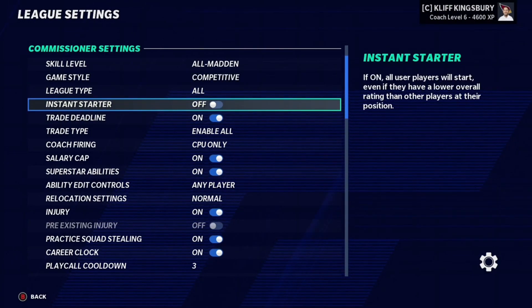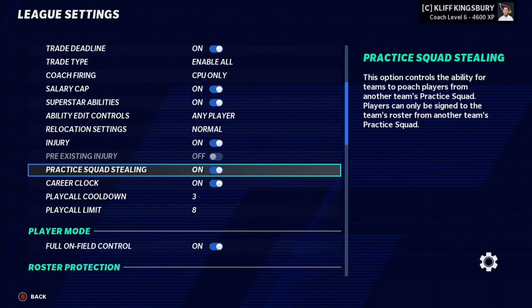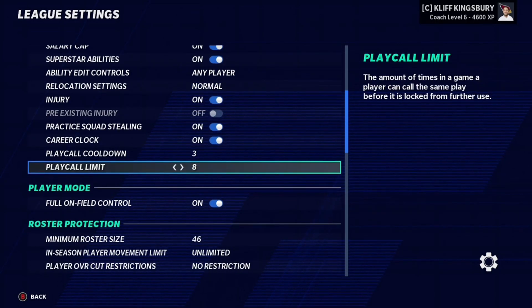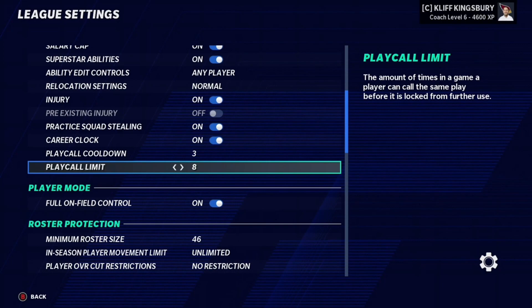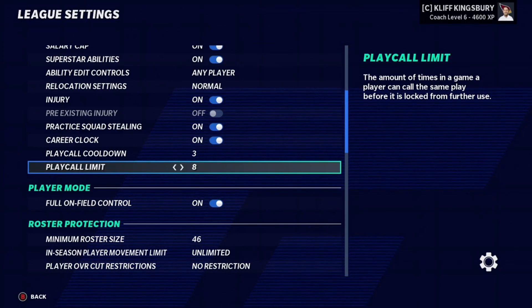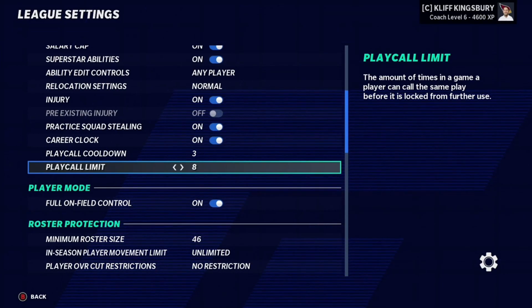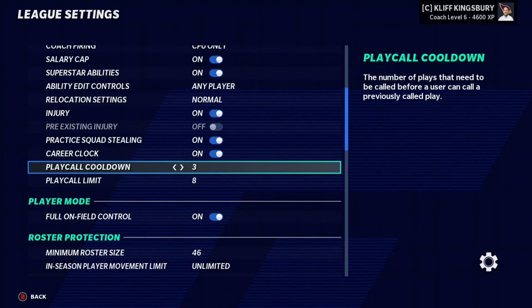Obviously, you do have the trade deadline on and instant starter is off. The other main specific thing you really want to focus on here would be the play call cooldown and play call limit. You don't need to have a limit, but I have a limit set because, in order to make the game a little more realistic, NFL teams in real life don't call the same plays over and over again throughout the game. So I have the limit down to 8 — you can bring it up to 16, but 8 seems to be the sweet spot for me. I also have the cooldown at 3. You can put it at 4, but I wouldn't recommend going any higher because it does get pretty annoying once you hit 4 or above.